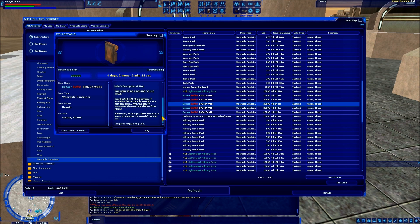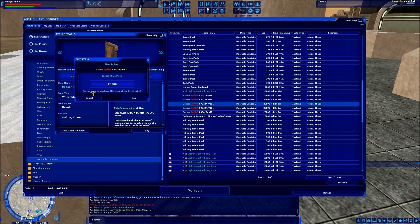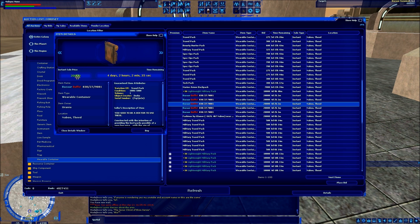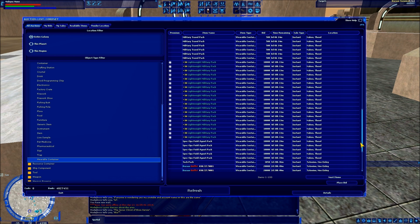Right now, looking through here — this person named the backpack 'Bazaar Buffs,' put the stats of the buffs, and even put in the description that it's a complete set of six packs, which is how many buffs there would be. But there really is no set system, and when you go to buy this you do get a warning: 'You are attempting to buy a container named Bazaar Buffs. The container's name does not necessarily reflect its contents. Do not make this purchase unless you trust this seller.' So this is really buyer beware — when you purchase a backpack, you could be spending 20,000 credits for an empty backpack. There is no rule against someone selling empty backpacks advertising them as something different. That's how EVE works, that's how Galaxies works — buyer beware.